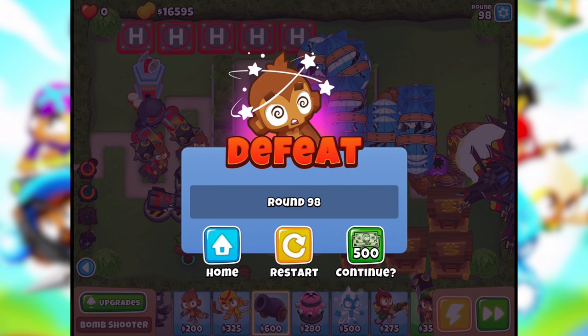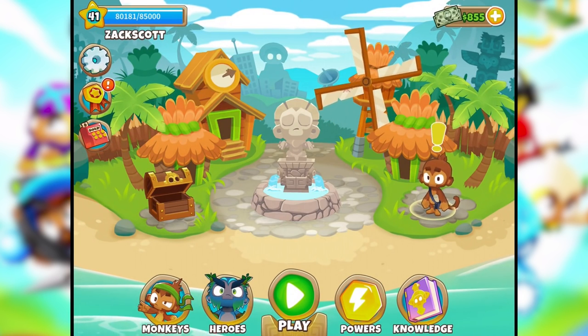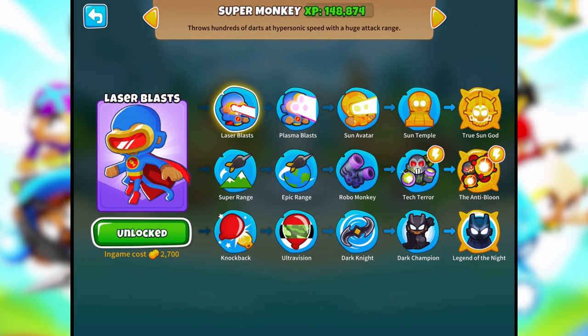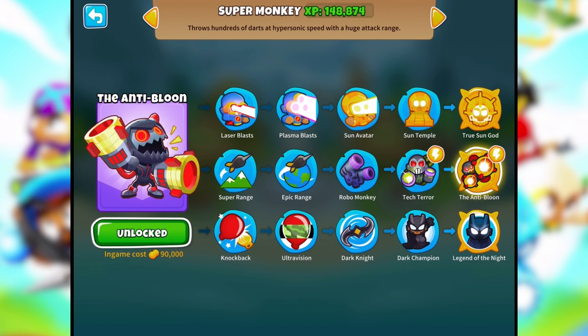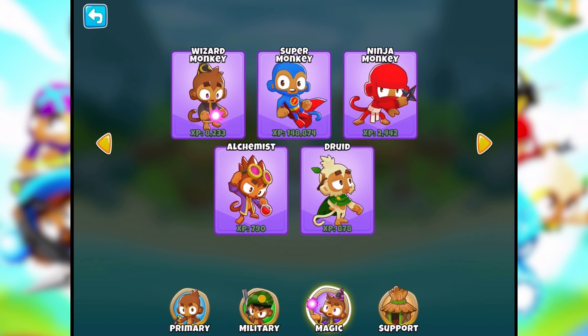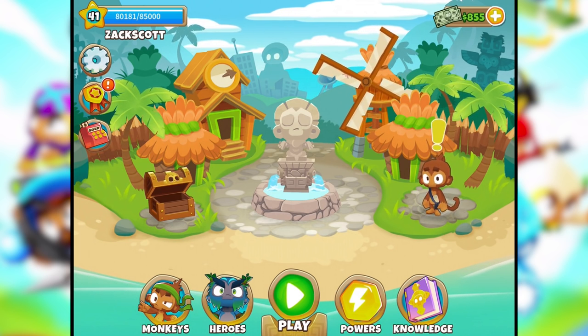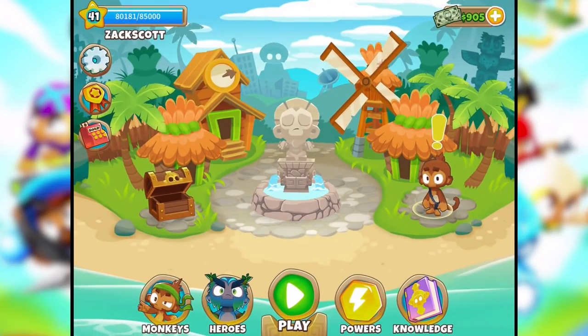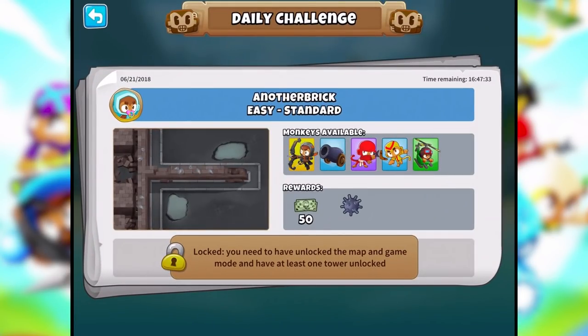Yeah, we lost at round 98. I didn't have enough stuff out to stop them once they made it past the beginning - that was my fault. But we had a lot of fun showcasing that awesome super monkey. Just one more time if we want to see what he looks like - super monkey - it is the Anti-Bloon. He looks awesome, he destroys a lot in his path. Unfortunately the path doesn't include the rest of the map since he was only on the front side. Once they all got past him I didn't have much hope getting past around 100, so that's okay.